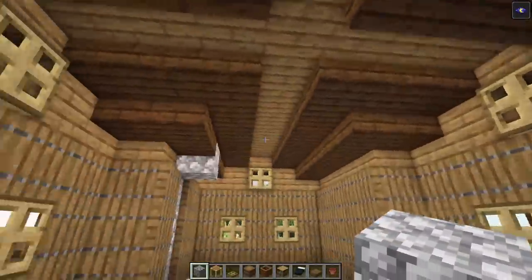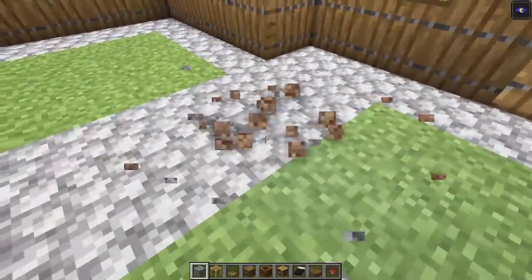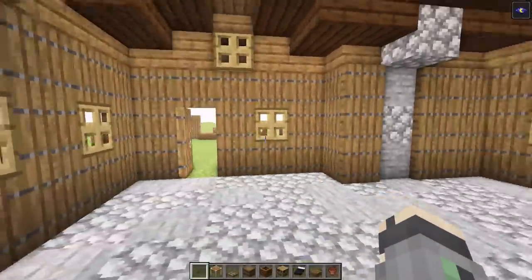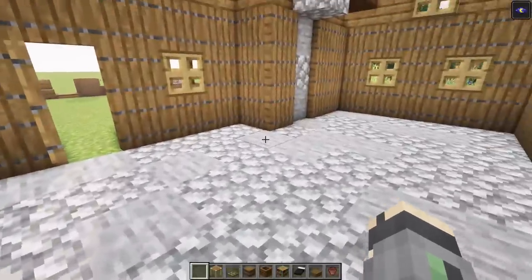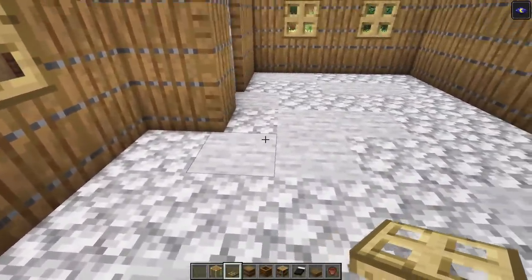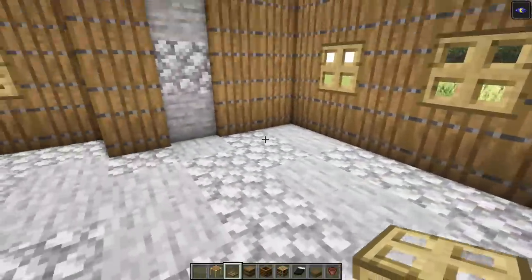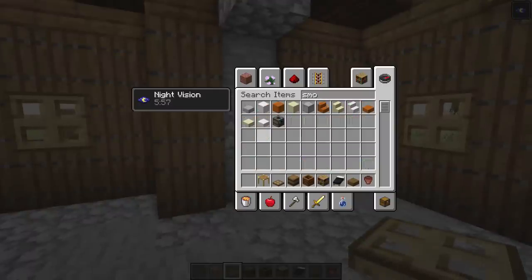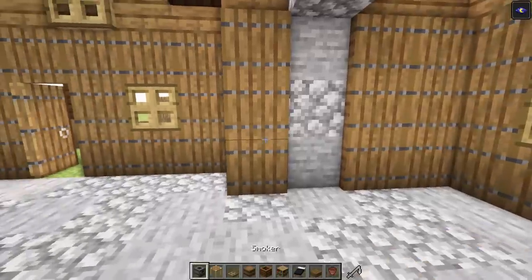Now let's go inside. Fill this all in with some cobblestone and mix a little bit of stone in here as well — there's our nice little floor. First thing: a little wall divider in this corner to separate the kitchen from the rest of the house. Let's bring in a smoker — drop two right here: one and two.